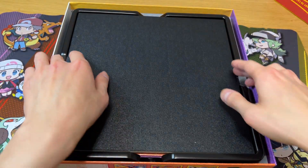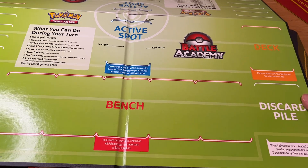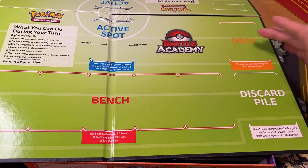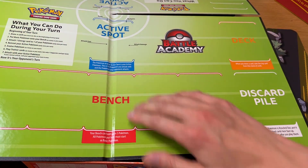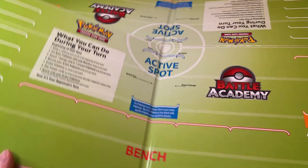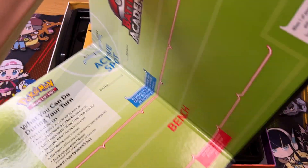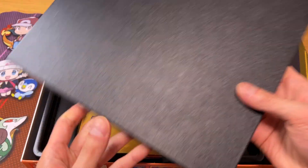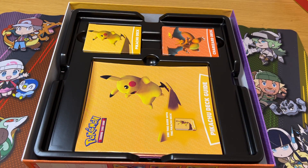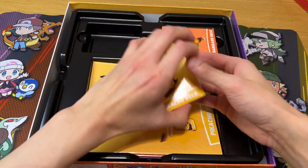So you probably have your usual board map that comes along with it. And this has a two-player board map which you can see has this deck, this card pile, the bench, active Pokémon spot, six prize cards — and the opposite side is exactly the same but inverted. So it's pretty neat, this board map, where you can have a friend come over and play the TCG game by choosing one of these decks.